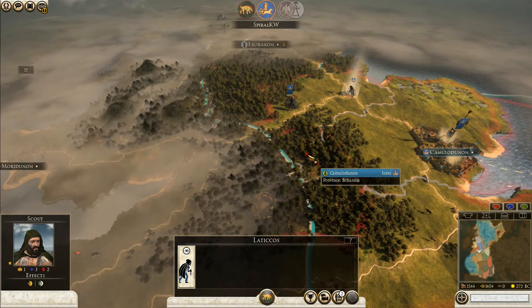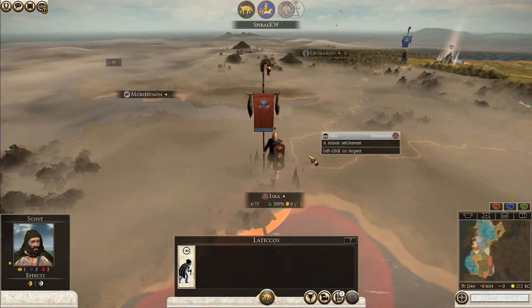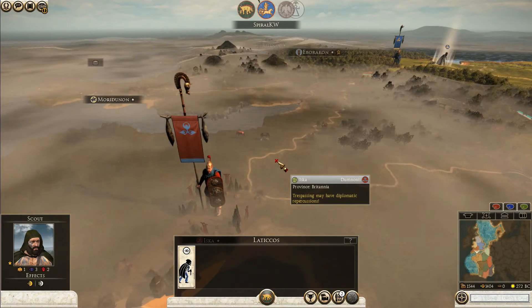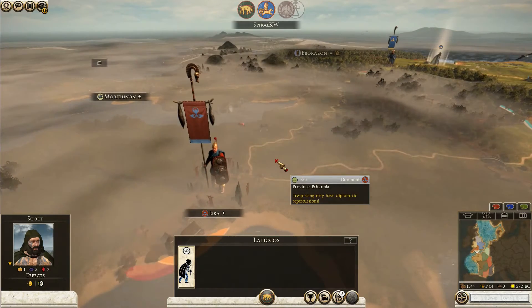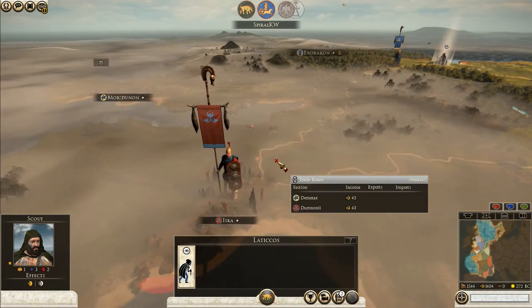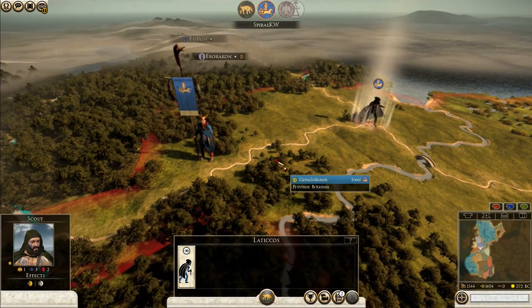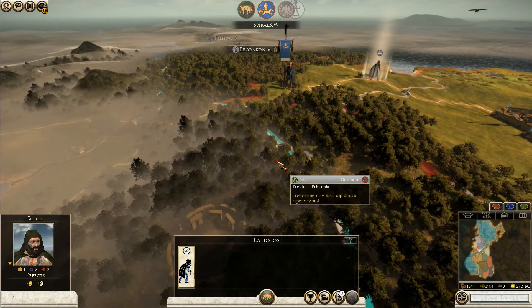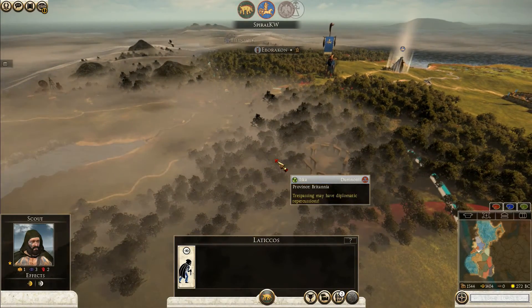I can send him all the way to the city or even to the furthest point of the island or peninsula. Should I send him that far? You can send him to the city. In order to win you only need to take the city - you don't need to take anything else, it's the only thing you can take. So it's all about taking cities. Send him all the way to the city - you can check things there.